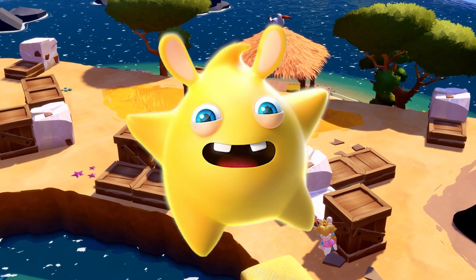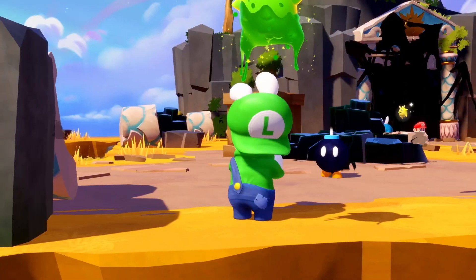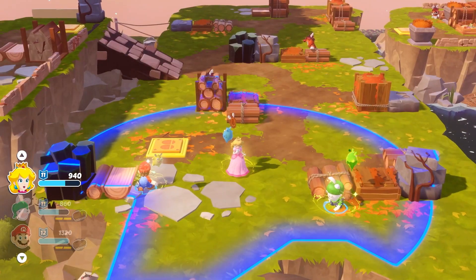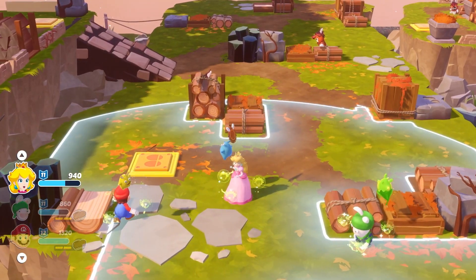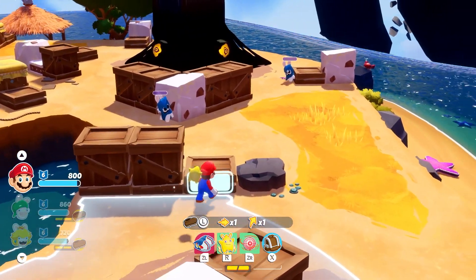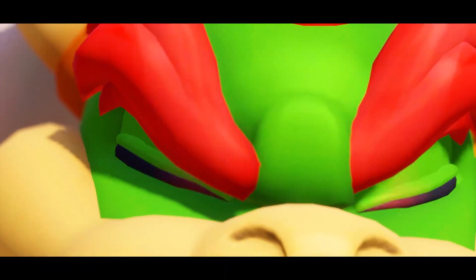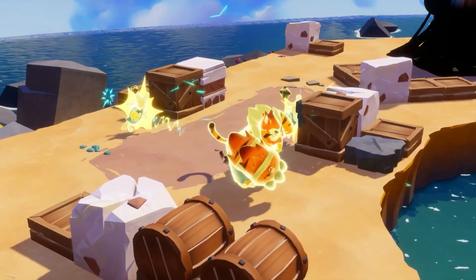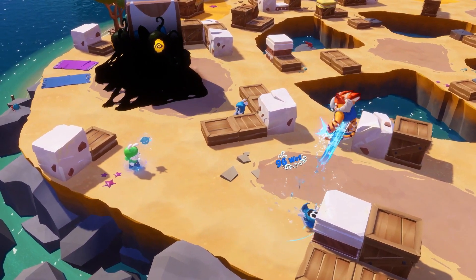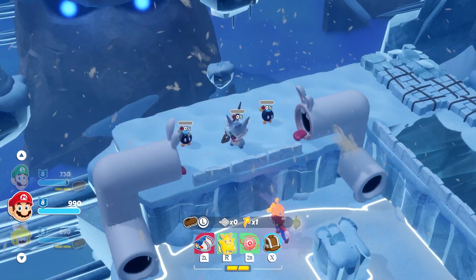Another neat gameplay change is the addition of these Luma-Rabbid hybrids called Sparks. It looks like Sparks can be freely equipped between characters and offer at least two unique bonuses. First, Sparks apply a unique elemental effect to attacks — we can see the burn effect from Kingdom Battle is returning, likely causing an afflicted enemy to frantically run around trying to put out the fire. A whole new set of effects will appear in Sparks of Hope: Bowser is equipped with a spark surrounded by shields likely affording him defensive armor, there's an electric effect applying a zapping stun, and a water spark pushes enemies away with a big splash. There are also a bunch of different colored sparks, and we have no idea what other effects could be out there.